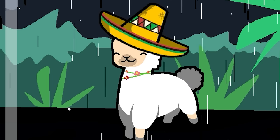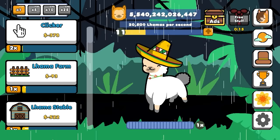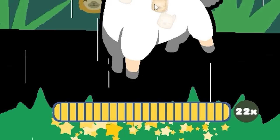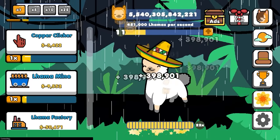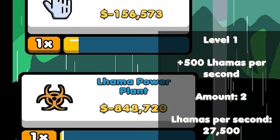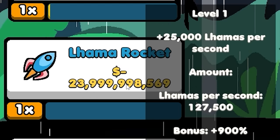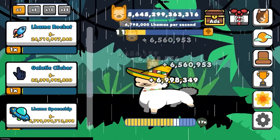Many hours later, our llama has evolved — it's wearing a sombrero. And we have 5 gazillion dollars. Translated, that works out to 5 trillion 500 million. Whatever we were clicking on all night gave us up to a 22 times money multiplier. So even just this gives us 451,000 llamas per second. So we're going to buy a llama mine, a llama factory, a silver clicker, then a llama bank for 16 million, a gold clicker for 80 million, a llama temple for 800 million, a llama rocket for 23 billion, and a galactic clicker for 80 billion. All of those are going to give us bigger earnings.